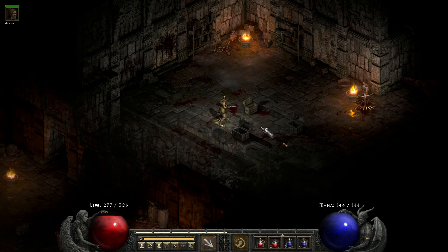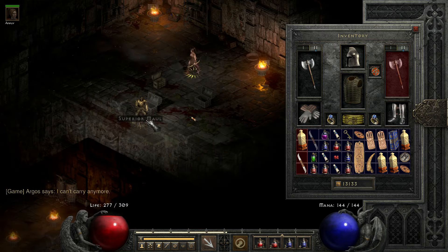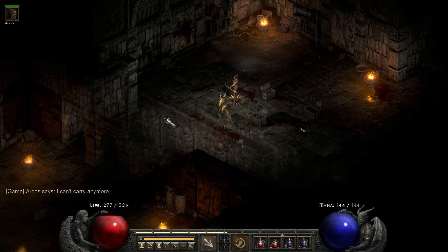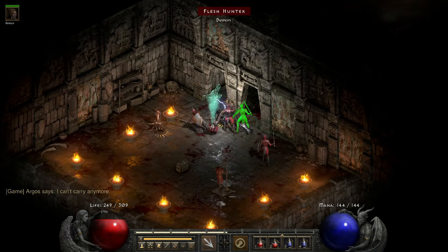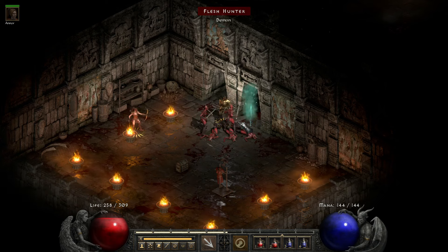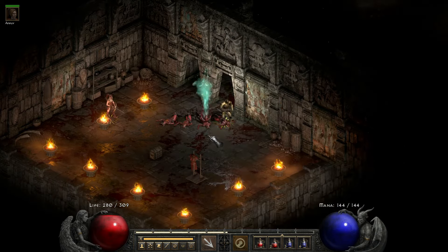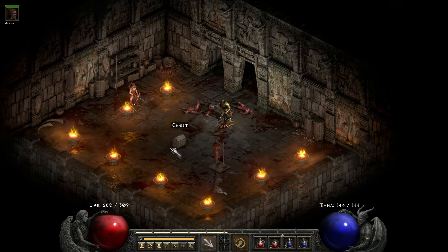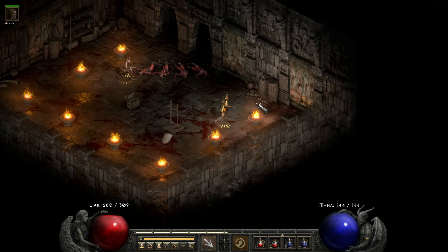Superior maul. Scroll of town portal. Choking gas potion. I can't carry anymore. Yeah, I have a lot of things we have to do. The demons are at these. Thank you. Throwing knife. Let's get the potion. This is all, right? We have to check one more room.